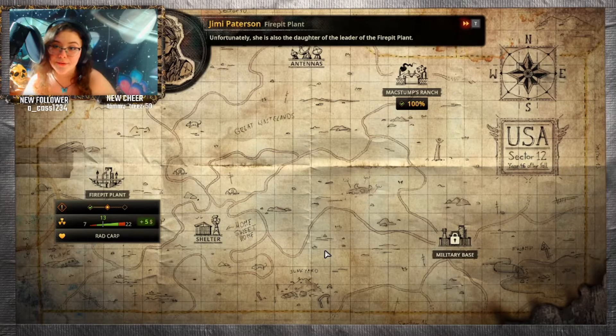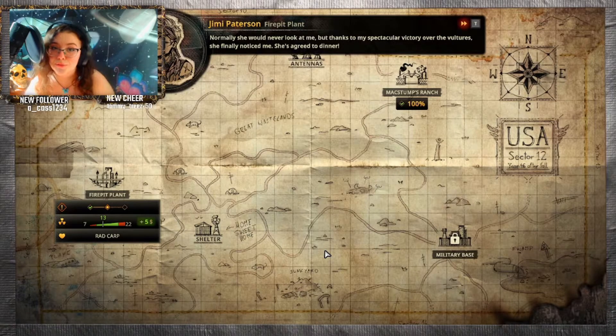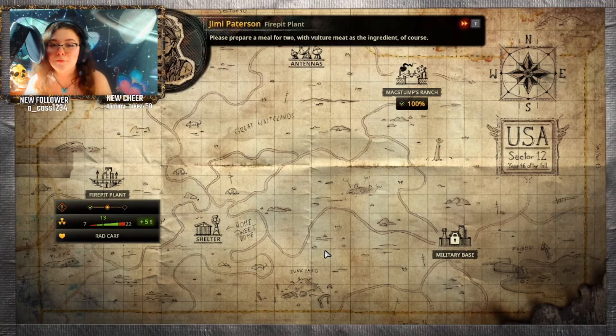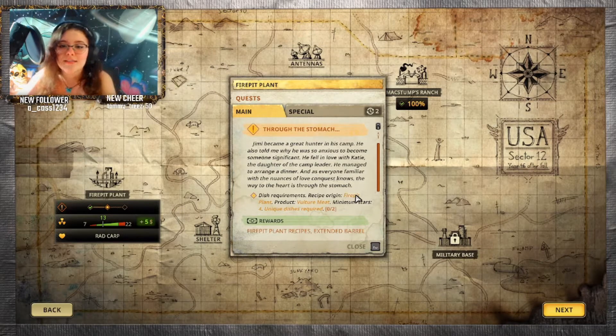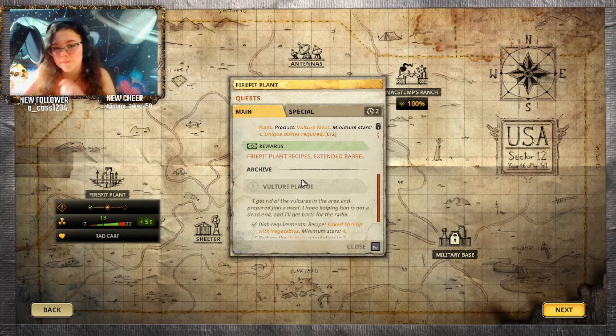Unfortunately, she is also the daughter of the leader of the fire pit plant. Normally she would never look at me, but thanks to my spectacular victory over the vultures, she's finally noticed me — she's agreed to dinner. Sneaky move. Please prepare a meal for two with vulture meat. Of course — it's my specialty, after all. Jimin became a great hunter in his camp. He fell in love with Katie, the daughter of the camp leader, and managed to arrange a dinner. As everyone familiar with love conquests knows, the way to the heart is through the stomach. I need a recipe from fire pit plant with vulture meat — that would be so straightforward. Minimum stars for unique dishes required too. I can do that.